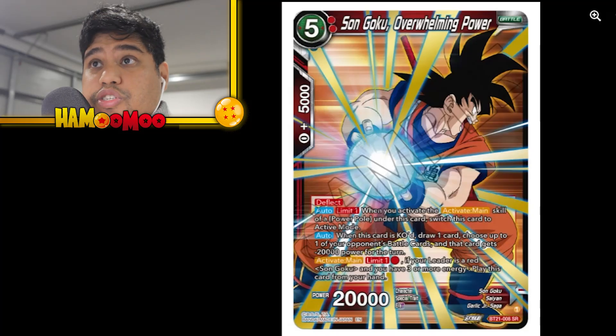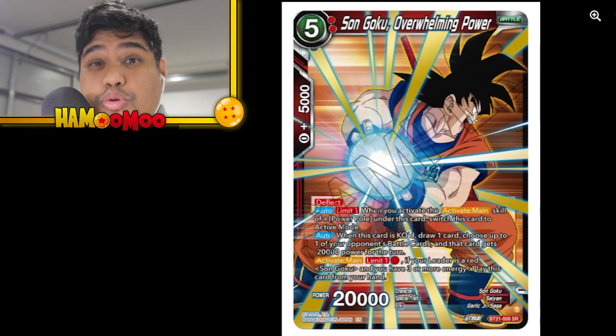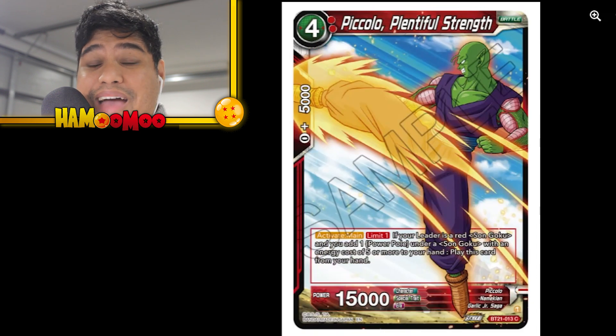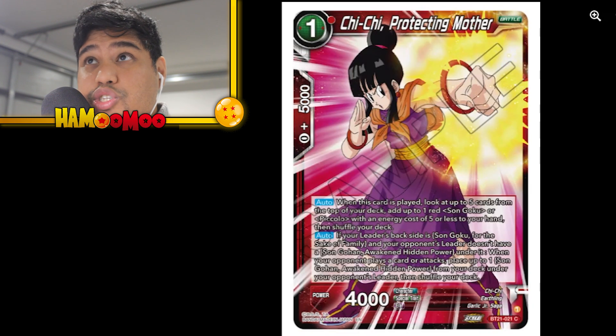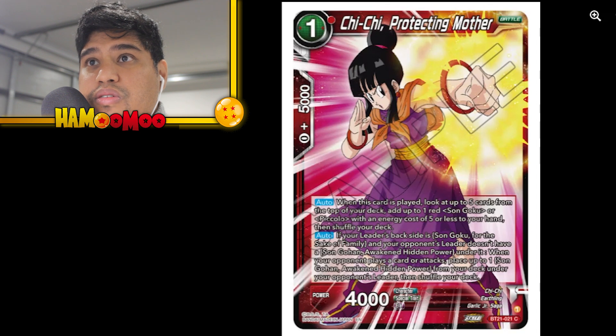We're going to start off from where we kind of left off. We got the Son Goku Overwhelming Power — this was the one with that beautiful looking gold foil that comes out of that Kamehameha, really like that, pretty cool. Average card though. Son Goku Daily Training — these are the newer cards we haven't seen yet, so these are good to preview. Very nice. We've got Chi-Chi Protecting Mother, that's a nice DBZ art there.